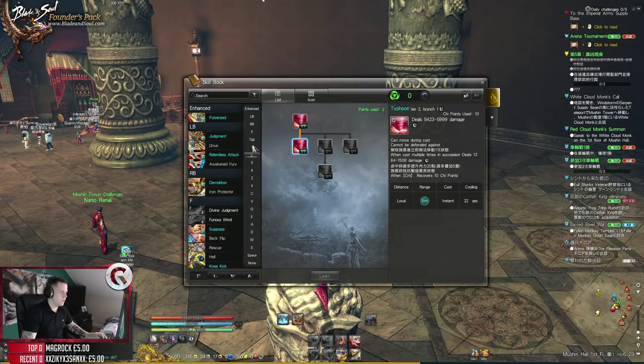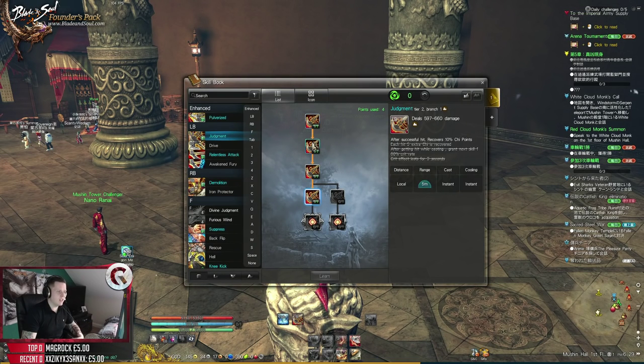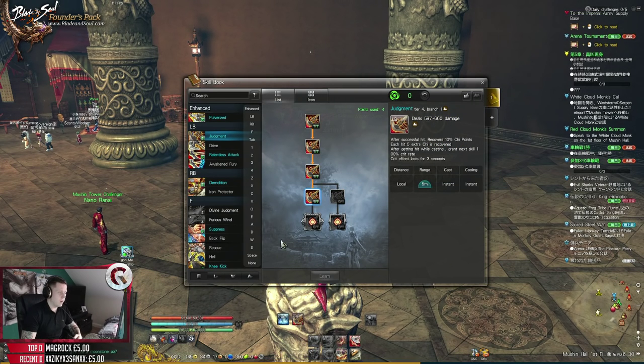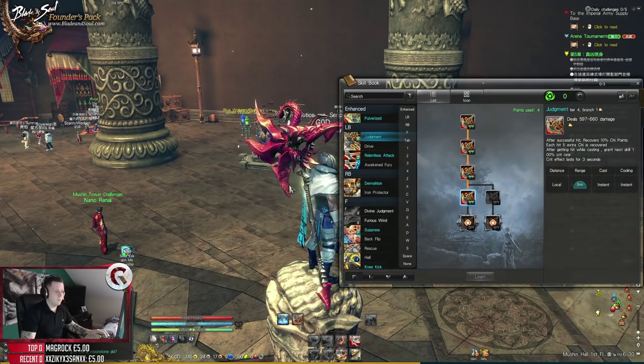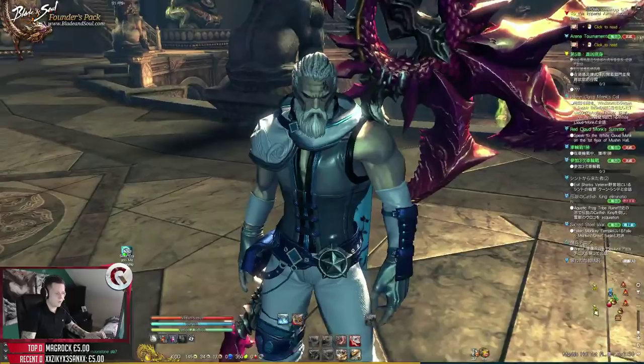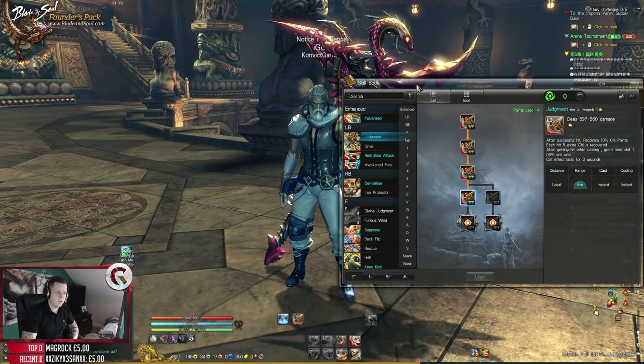First we're going to move into the ability points. Your LB to start with is called Judgment - it's your Chi Generator, or on the EU and NA side it's a Focus Generator, which is the blue bar. I put four points in here and max it out straight away because I want everything from this tree. Crit effects last three seconds and give more Chi - each hit recovers five extra Chi points. It's also got a chance to proc on your weapon, recovering 100% of your Chi points.